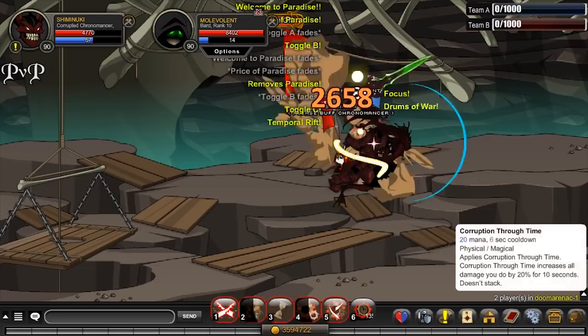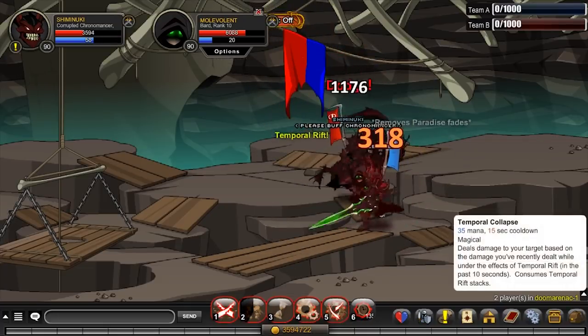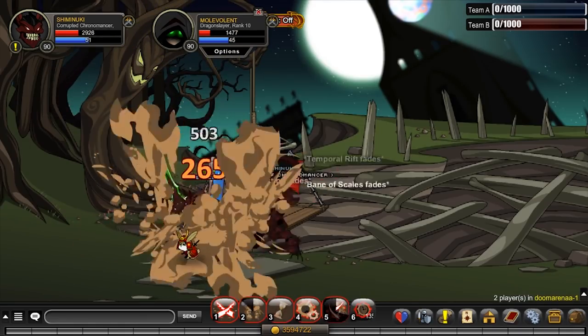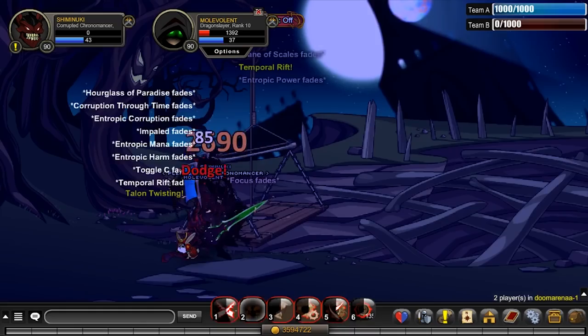In PvP, the Hourglass doesn't pair too badly with Entropic Corruption if you activate it after pressing 4, but the defense debuff is still a huge risk, and it can still have trouble against dodge and tank classes.